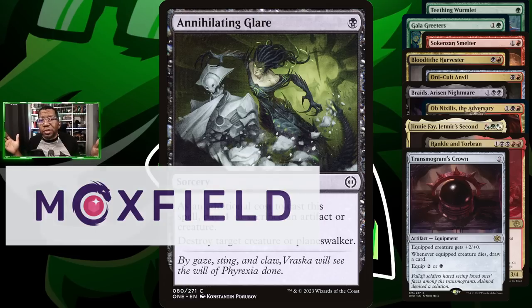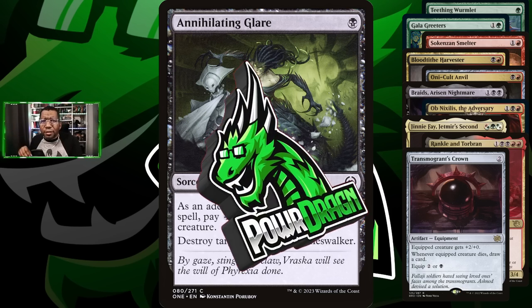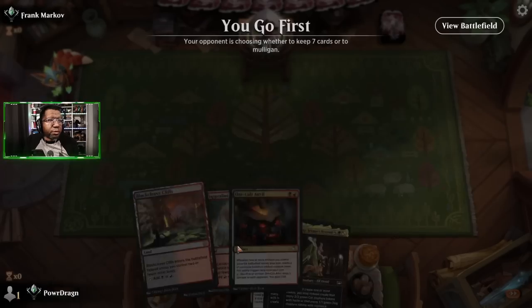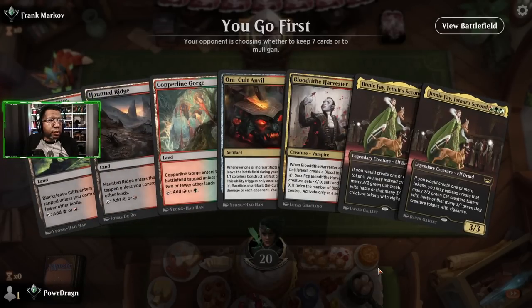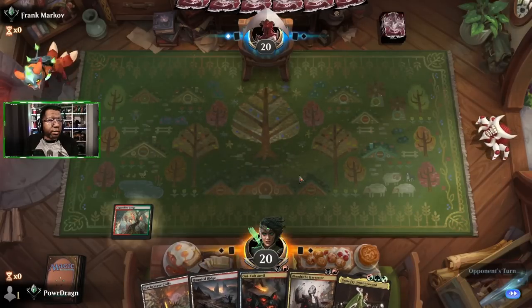That's it for the deck overview. If you want the full deck list it will be at the end of the video, but if you want to download it it'll be in the description - look for the little blue arrows and it'll take you to our Moxfield link where you can get today's deck and see all the other decks we've played throughout the season. Enjoy these games because they're sure to be interesting, and catch up with me at the back of the video once we've got the refined version done. We're going to mulligan this - Jinnie Fae has to go away here, but we'll keep six.